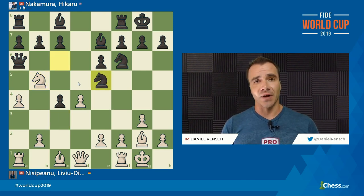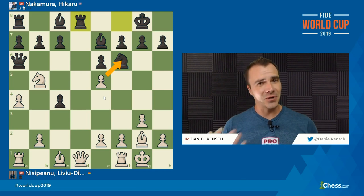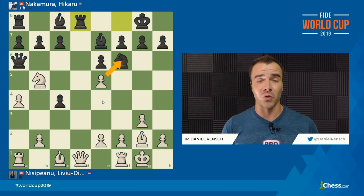Knight takes E5 is played, and after D takes E5, we get Rook D8. Hikaru is still playing very fast. A lot of people looked at E takes F6 as kind of a brilliant double-exchange sacrifice idea for White. But I'm here to tell a little bit of a different story. Looking at this line, I don't think that E takes F6 was really anything more than a potential draw offer, and I'm going to show what I think the most forcing variation was that Hikaru prepared before he got a little mixed up.